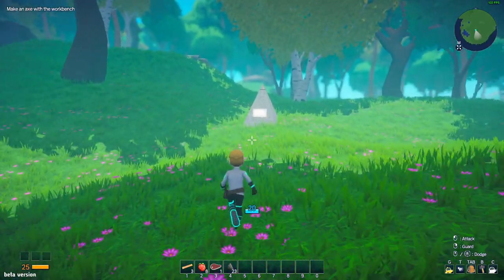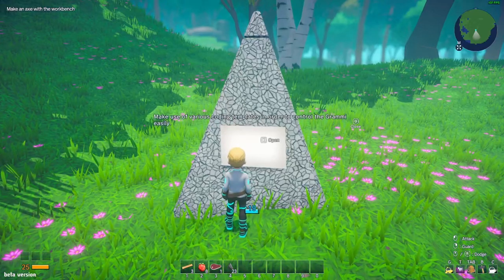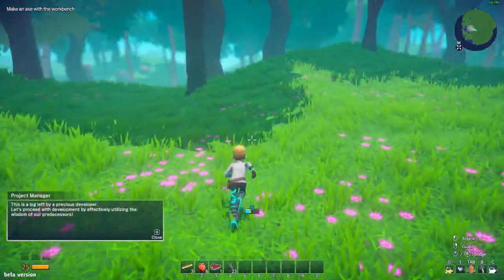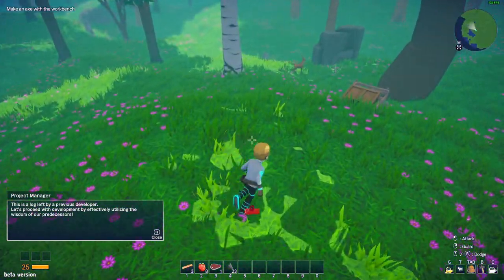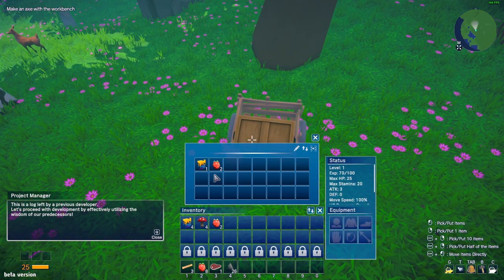That looks like a pyramid of stone with text on it - 'make use of various coding templates in order to control the grammy easily.' I don't know what to do with the grammys yet, but I'm walking home now and picking up everything I see on the way.